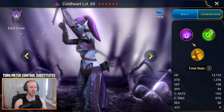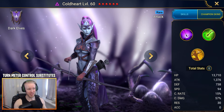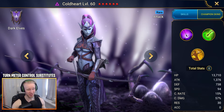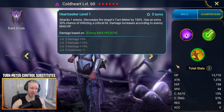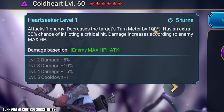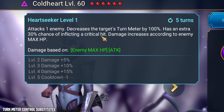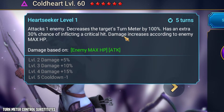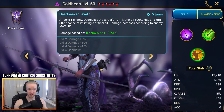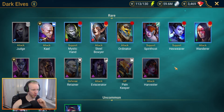Last in the turn meter controllers: Coldheart, who actually does multiple jobs but we'll put her in this category. Coldheart is so good — she is an S-tier Spider champion all the way into endgame. You can run teams with two, three, or even four Coldhearts at higher Spider stages. Her A3 attacks one enemy, decreases the target's turn meter by 100%, with an extra 30% chance of inflicting a crit, so you can build her with 70% crit. Damage increases according to enemy max HP, meaning she can hit the Spider for millions in a single click.